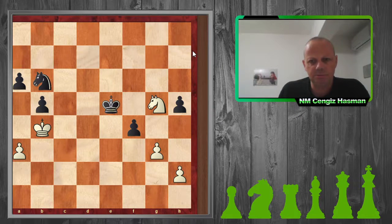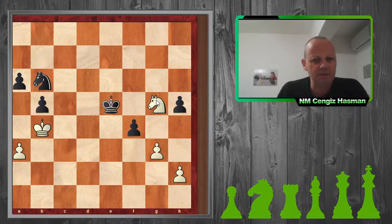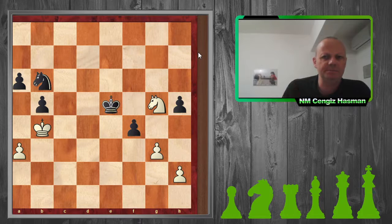I played g3 — he can't push because my knight is controlling that square. I'm trying to exchange off the pawn, so if we reach an endgame where he's got a knight, pawn, and king against my king and knight, I can just sacrifice my knight for his pawn.